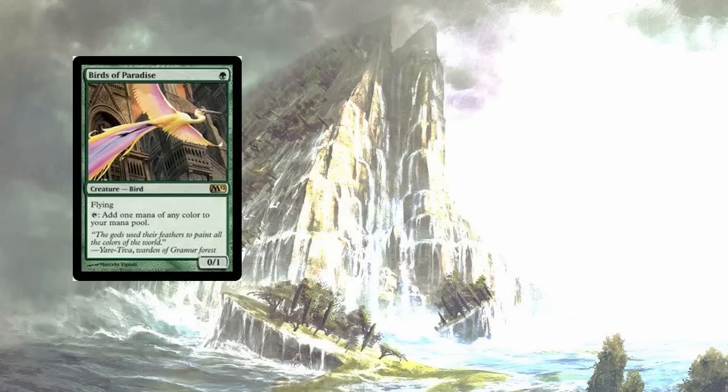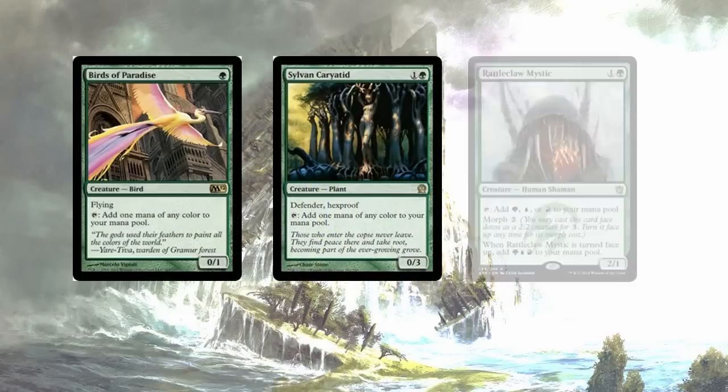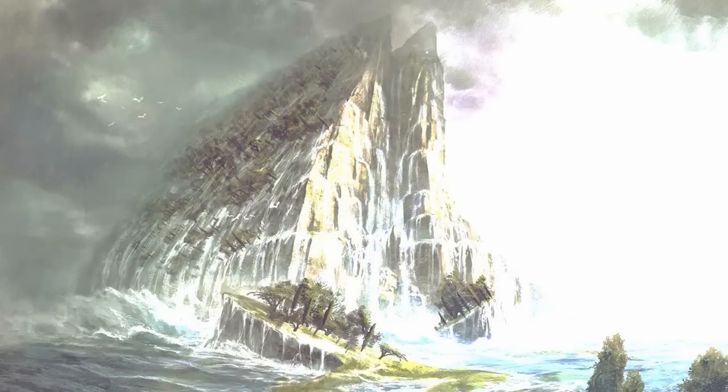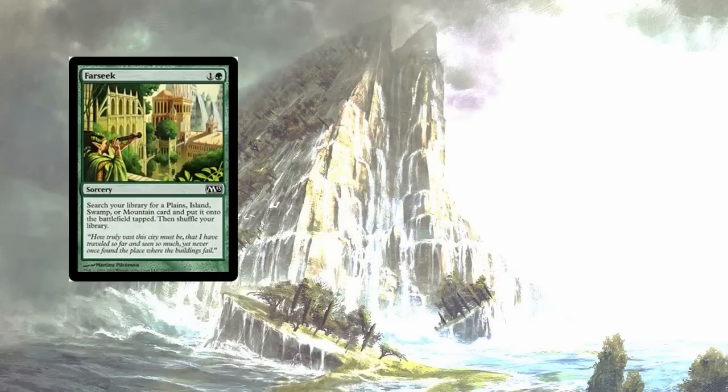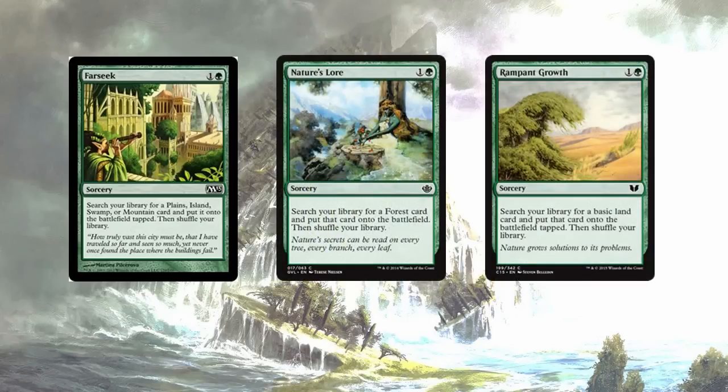A few more pieces of ramp like Birds of Paradise — he taps for any color. Sylvan Caryatid taps for any color. Rattleclaw Mystic taps for any relevant color. Next, we have a few easy-to-cast spells in the mana ramp category like Farseek — get anything but a forest. Nature's Lore — get a forest. And Rampant Growth — get any basic.